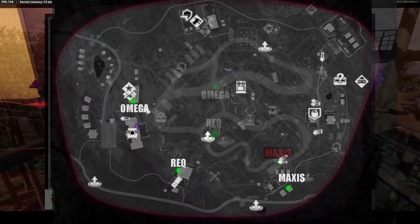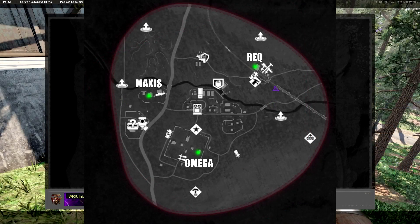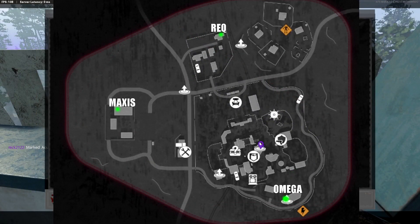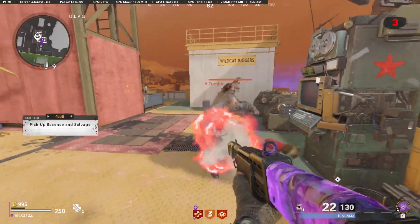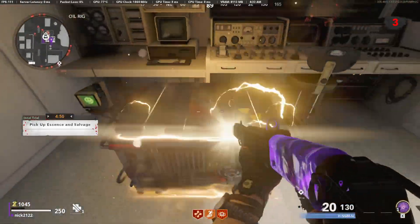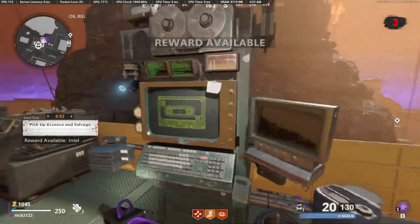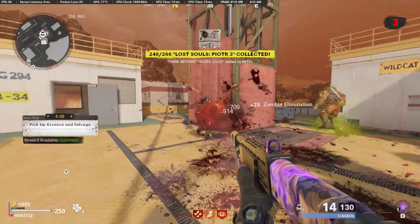Next, there are two radio transmissions for Maxis. On the screen now are a bunch of the different radio transmission locations for a bunch of the different maps. And finally, there are two Dark Aether audio logs, and these could be obtained by doing trials until you get an Intel trial. Once you do get an Intel trial, there is a chance that you can receive the Intel during this trial. That's basically all of the things that you could do across the board on any map.